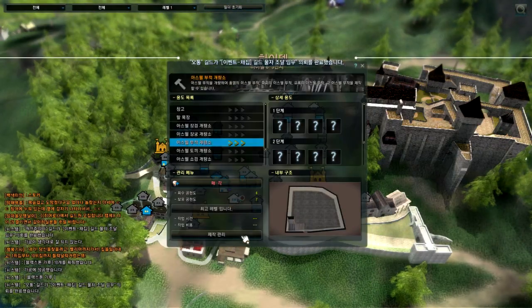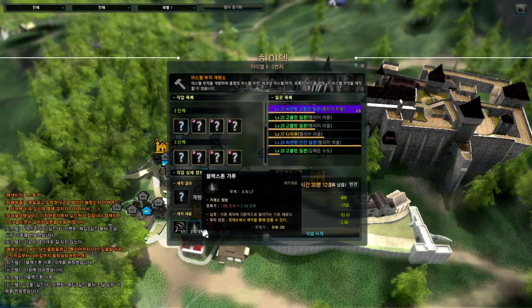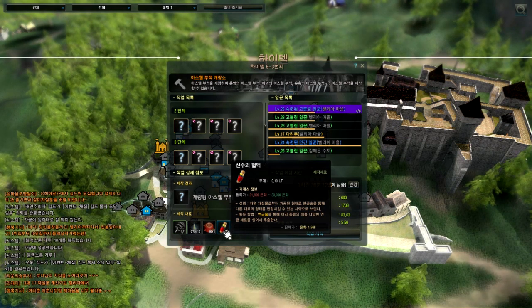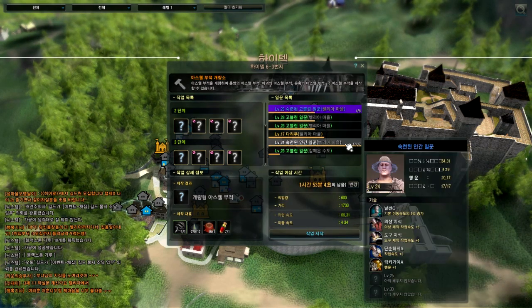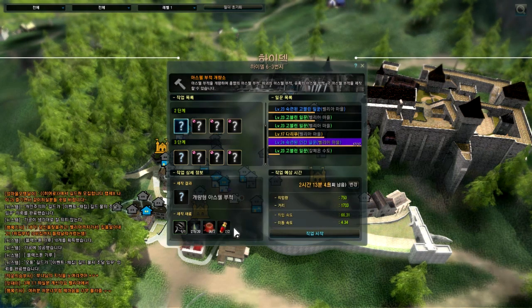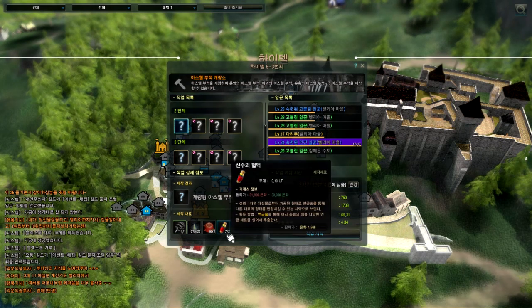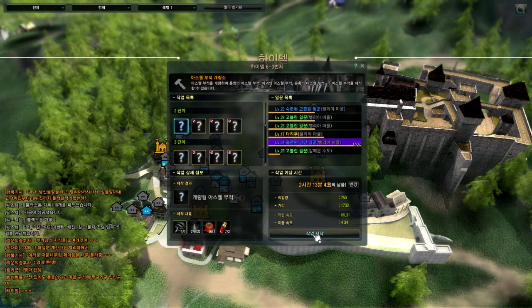For the other materials, depending on your weapon you will need Blood of the Phoenix, Blood of the Sinner, Blood of the Tyrant, or Blood of the Clown. These bloods require high-level alchemy to craft, so I advise you to just buy them from the auction house. Let's start and craft the weapon.